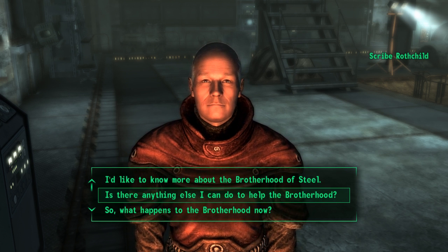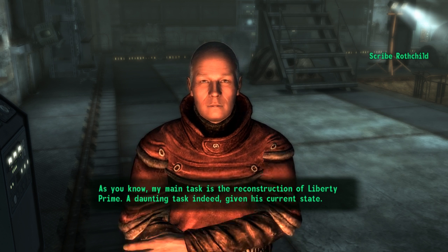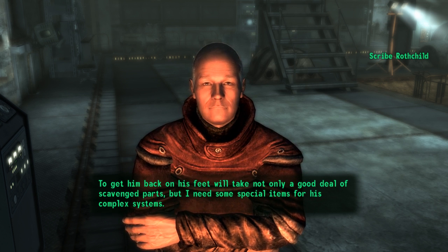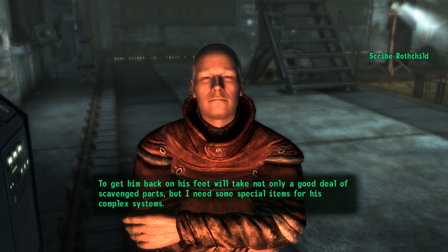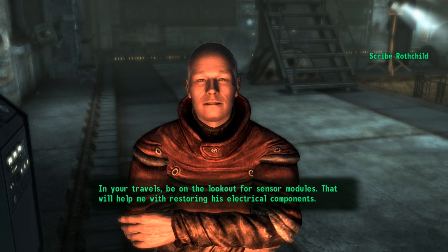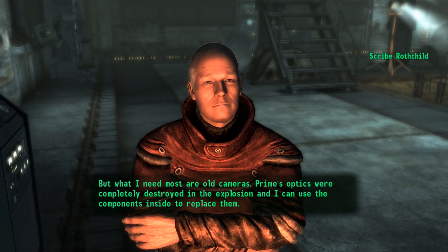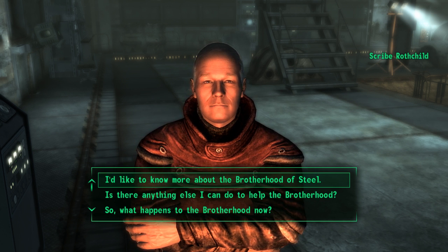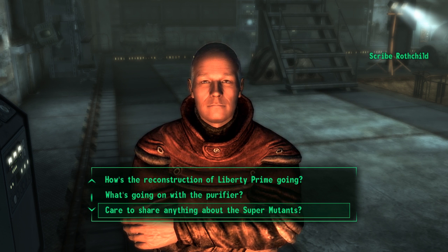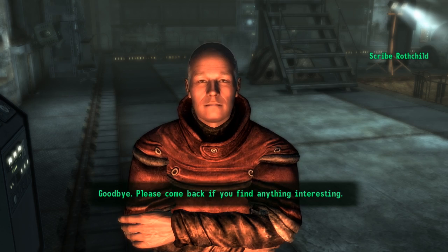Yes, please. Your help would be most welcome. As you know, my main task is the reconstruction of Liberty Prime — a daunting task, given his current state. To get him back on his feet will take not only a good deal of scavenged parts, but I need some special items for his complex systems. In your travels, be on the lookout for sensor modules — that will help me with restoring his electrical components. But what I need most are old cameras. Prime's optics were completely destroyed in the explosion, and I can use the components inside to replace them. Please come back if you find anything interesting.